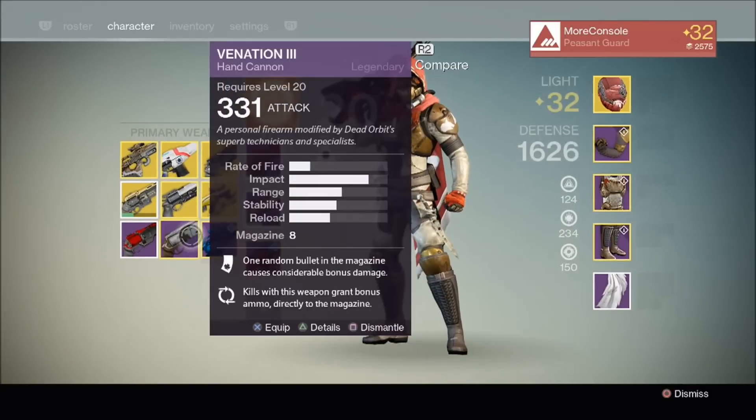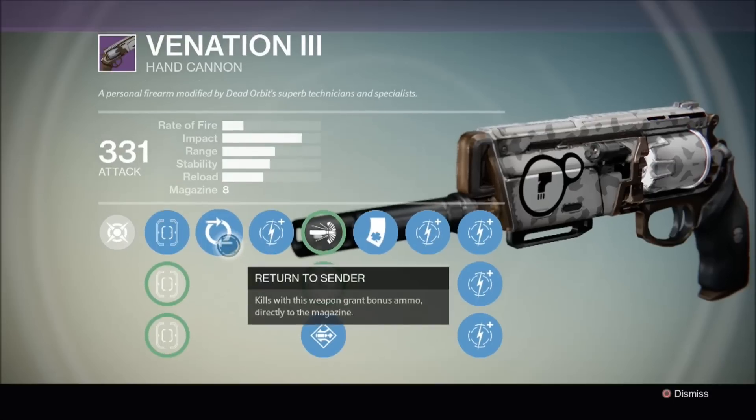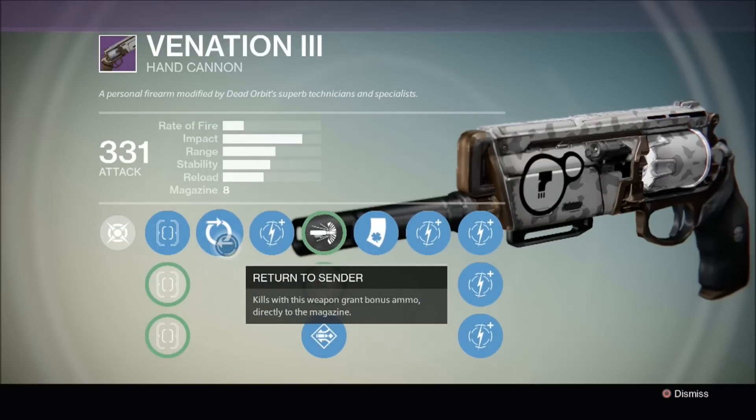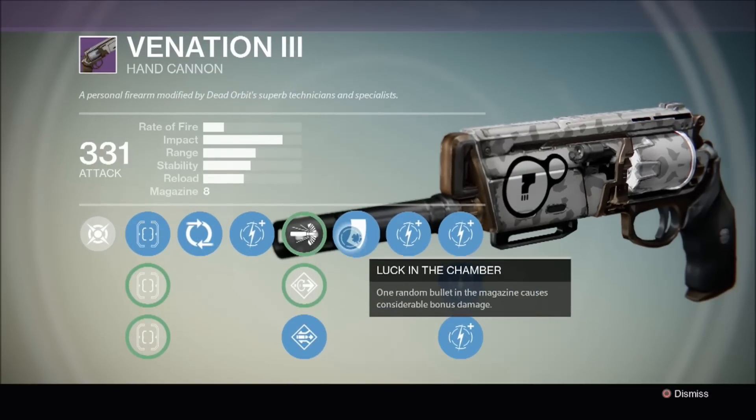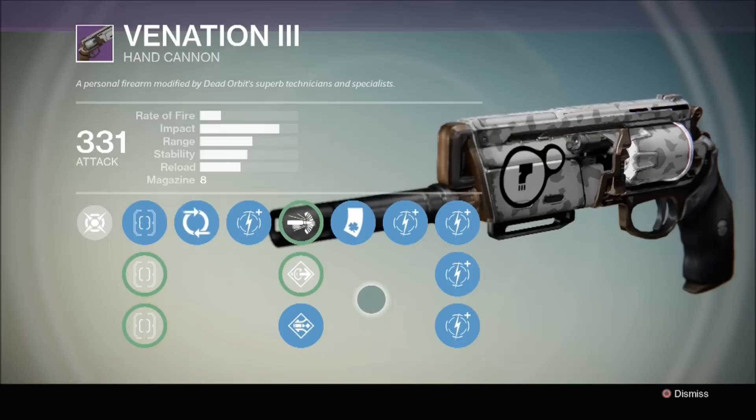But also, I mentioned the Deadbit hand cannon, so let's have a look at that just in case you were curious. I got this in a nightfall strike — you can only get faction hand cannons via packages or in a nightfall strike, so they're fairly rare. This one has the Return to Sender perk: kills with this weapon grant bonus ammo directly to the magazine. And Luck in the Chamber: one random bullet in the magazine causes considerable bonus damage. This is a really excellent perk to have for hand cannons. I'm going to be doing a full review of this in the near future, so stay tuned. And I'll probably compare all faction hand cannons and put a video of that up as well.